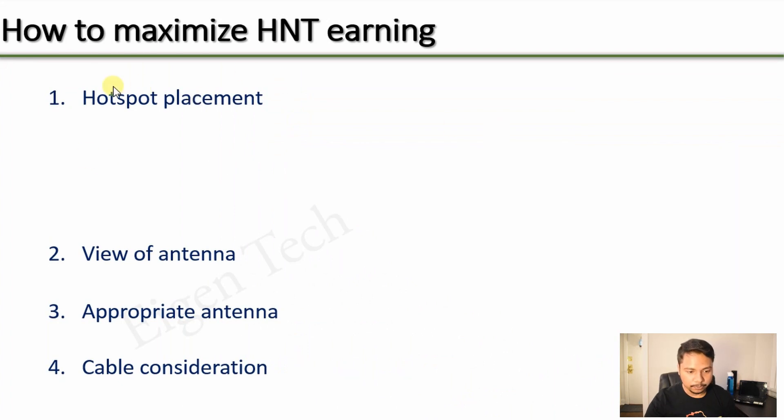The first point is Hotspot placement — the physical location at which you will place your Helium miner. The second is the View of Antenna, which will determine the coverage your Hotspot is going to provide. The third is appropriate antenna type — basically what kind of gain you should have depending on your location. And finally, Cable Consideration: the cable that connects your Hotspot with the antenna.